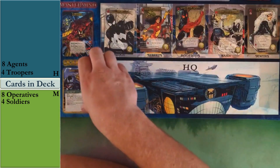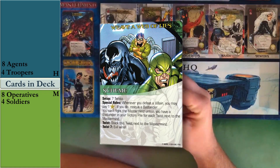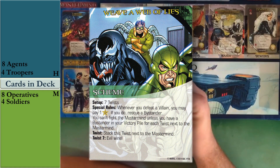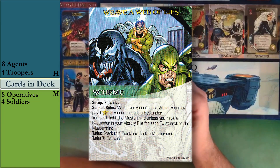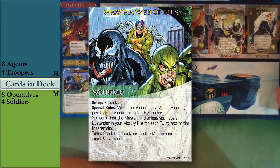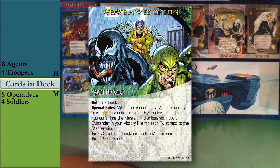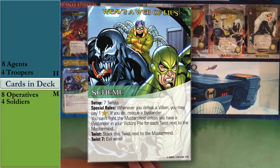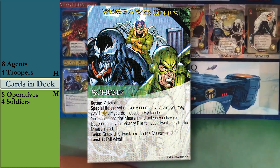The scheme is Weave a Web of Lies, with seven twists in the villain deck. The special rule is: whenever you defeat a villain, you may pay one recruit to rescue a bystander. You can't fight the mastermind unless you have a bystander in your victory pile for each twist next to the mastermind. When the seventh twist is drawn, we lose. It's a ticking clock, but paying one recruit for bystanders usually isn't the biggest tax.